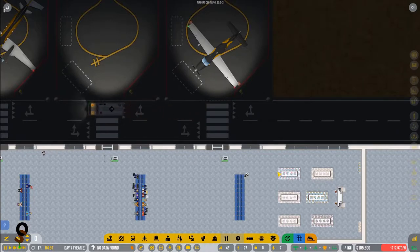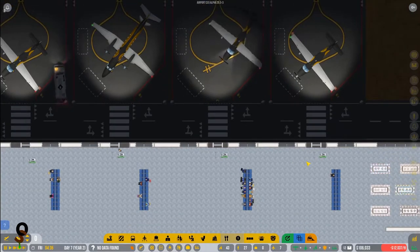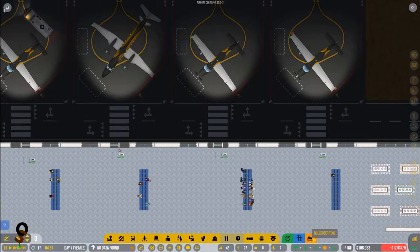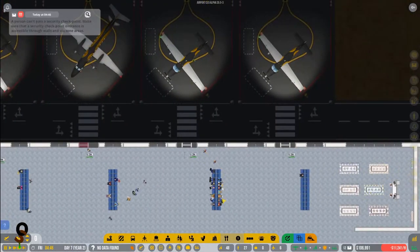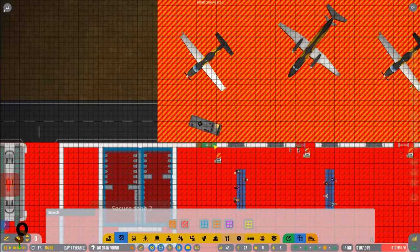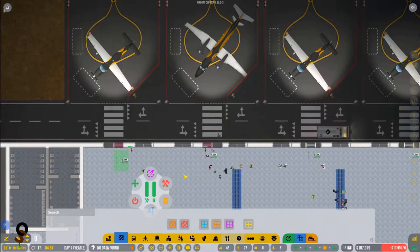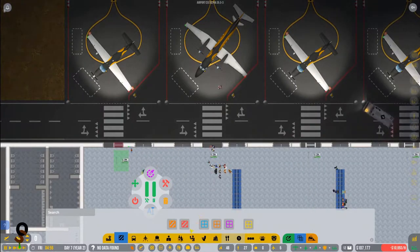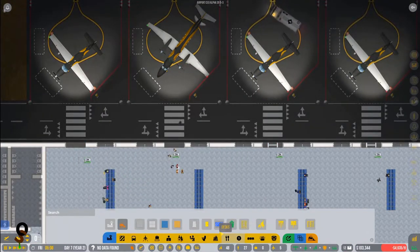Next thing we are going to take a look at our wall here with our doors. It was indicated to me that they are off, and now that I look at them they are very much not right. So let's go ahead and get rid of a couple things here. Once those come in let's make sure our secure zone is where it needs to be. Once these doors are removed we'll double check — yep, all of our security zones are right.